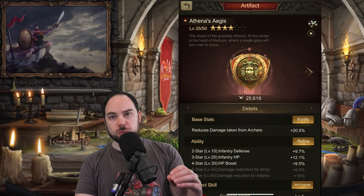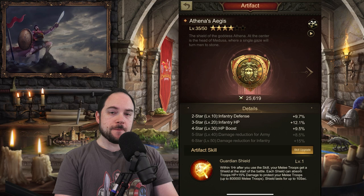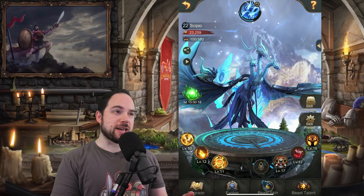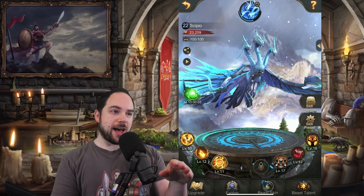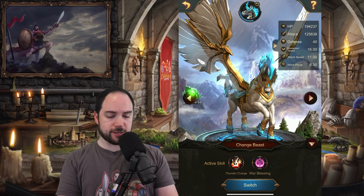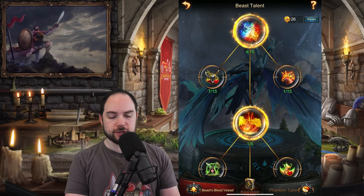If you power Athena's Aegis up enough, you can unlock a special shielding effect that is so amazingly powerful, shielding your army at the start of battle. There are also beasts in War and Order that can dramatically change the way your army performs. Not only do the beasts have unique skills — I have a phoenix, but there's also the panda, the drake, and the pegacorn — each beast also has a talent tree where you can specialize stats and bonuses.